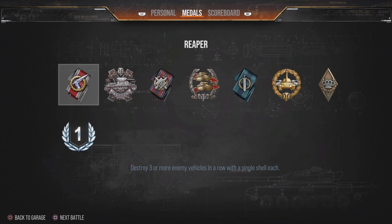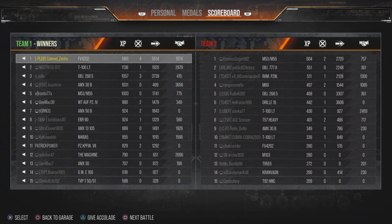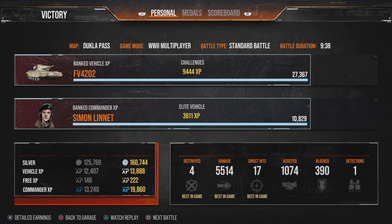We get First Class, Sparks of Genius and High Caliber. Obviously the best result you can get is the Artillery Medal for killing them.